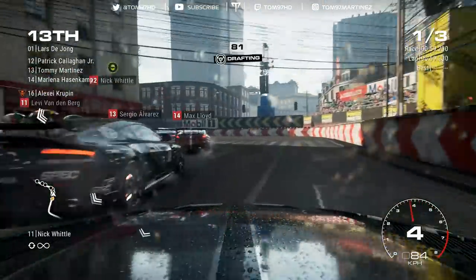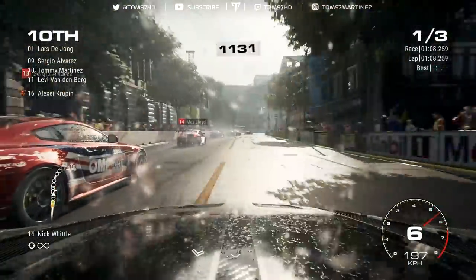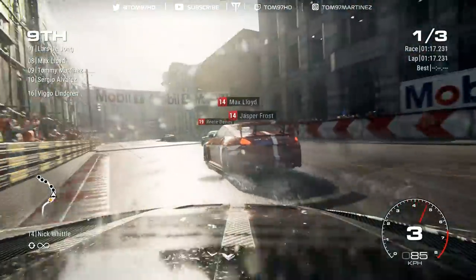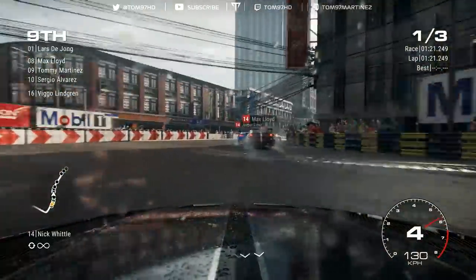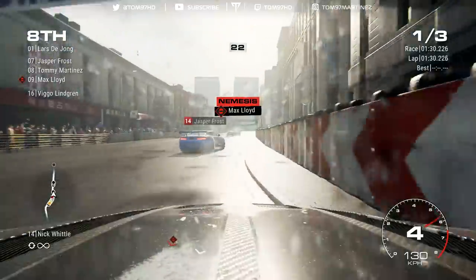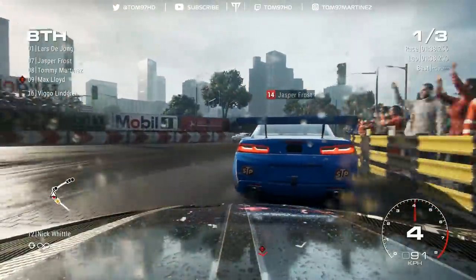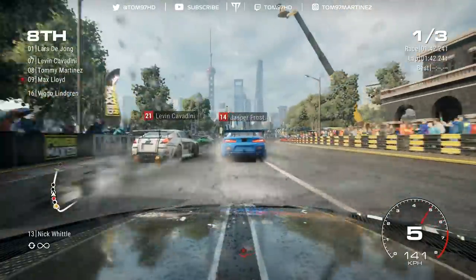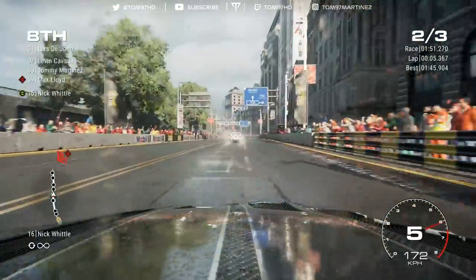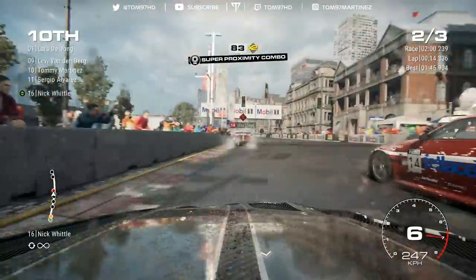Still P13, struggling to get through on this very narrow circuit. We find space on the outside — P11. Getting down the inside for P10; the AI is braking very conservatively even for the wet. Up to ninth place. Someone's in the wall and we just avoid them. My nemesis is flagged, though I don't think I touched him. Contact in front at the end of lap one, back on the pit straight. Using the slipstream up to seventh — but a big moment sends us wide and we lose all our momentum and all the progress we'd made.